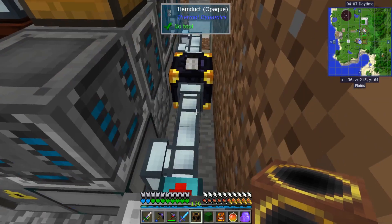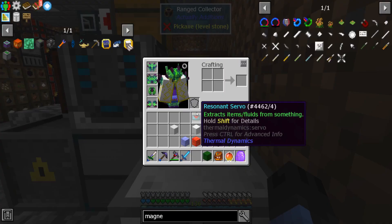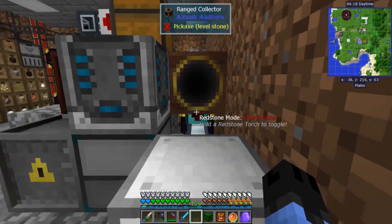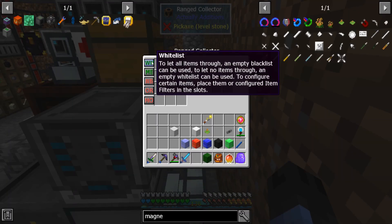The collector I'm going to attach to this pipe, away from it. These have a range of about six radius, so it will be well within range. I'm going to put the servo on and tell it to extract. For the collector, we're going to leave it on whitelist.